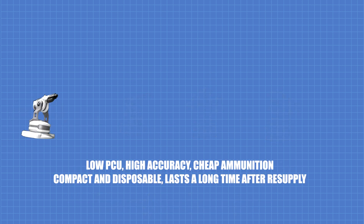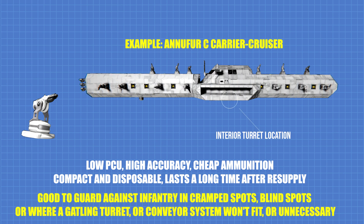Interior turret is best used against infantry where it's hard, impossible, or not desirable to install a Gatling turret, or a conveyor connection that leads to a Gatling turret — for example, cramped interiors or a ship's blind spots. The ammunition for an interior turret is also very cheap to make, and they can last a long time after being loaded and placed.